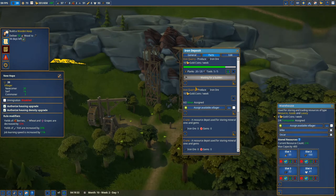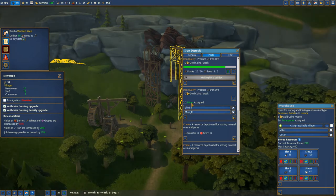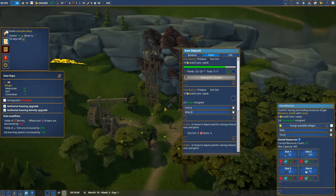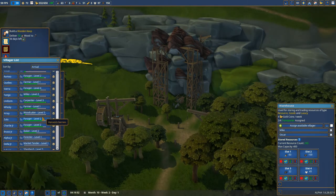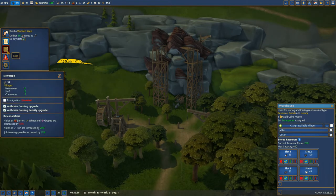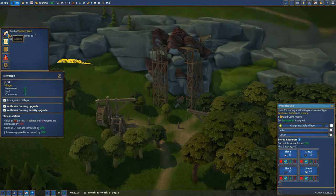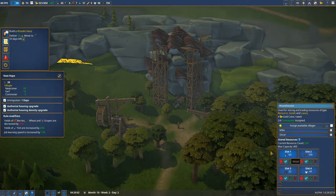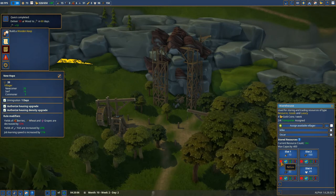We already have one done, so we can assign two miners and they can start the extraction for the first time. We have two miners - very good. We only have one unemployed person left, so we can enable immigration. We have 63, which is perfect - let's deliver. We can now use this.